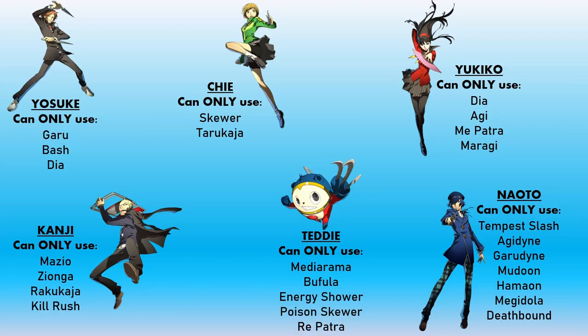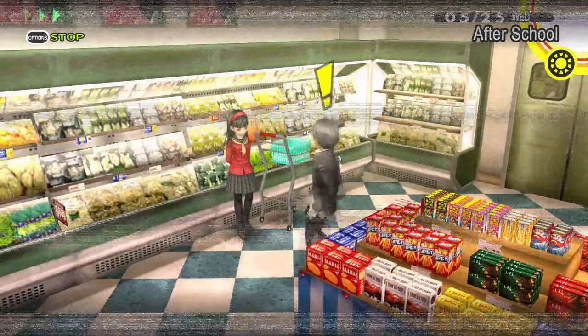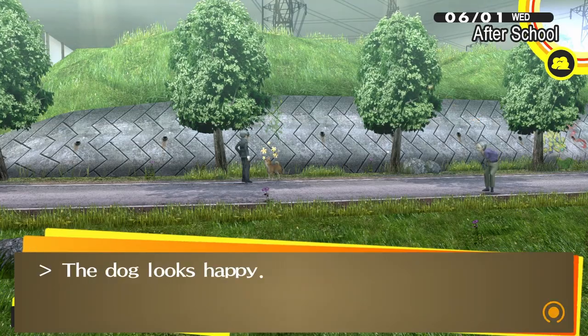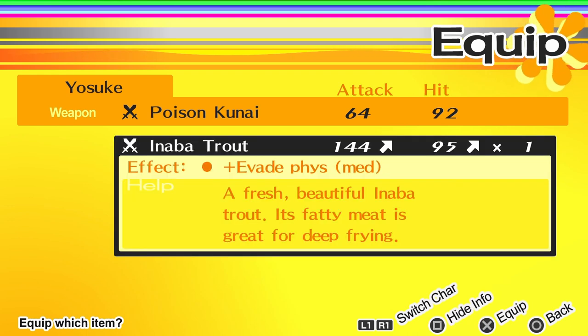Welcome to the team, Kanji. We'll probably use him to replace Chie, since she can only use physical attacks due to her Bufu attack being banned. Kanji is an absolute tank in this game with a huge health pool and great physical and electric attacks. Back in the real world, we hang out in a supermarket, meet an angry dog, apologise to it, feed it, receive a dead fish on a stick for Yosuke to fight with, and it's time for the third dungeon.